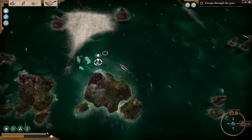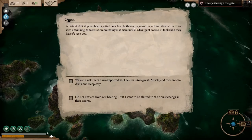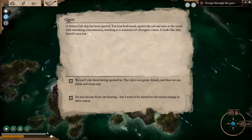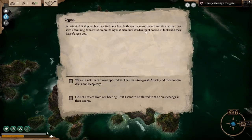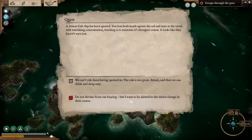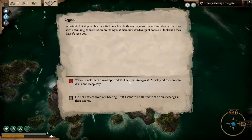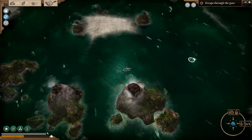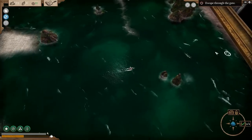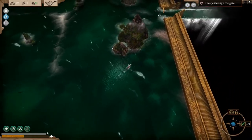One more thing to find. A distant cult ship has been spotted — you lean both hands against the rail and stare at the vessel with unwinking concentration, watching it maintain its diverging course. Looks like they haven't seen you. We choose to not deviate from course, don't want to be alerted, and we've managed to sneak away. Now we can head up and out to the next zone.